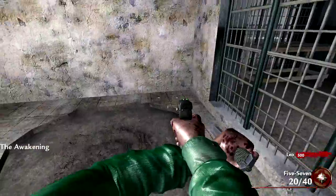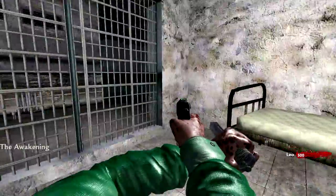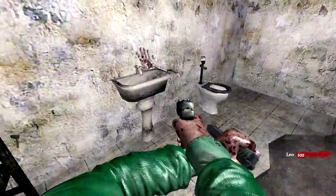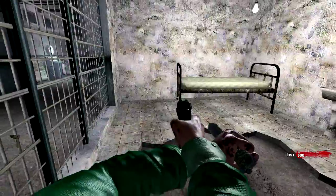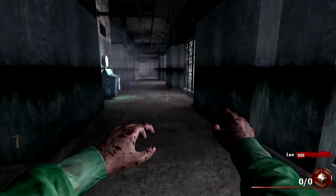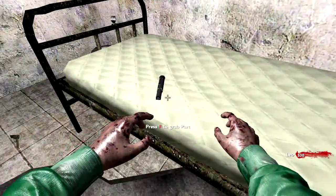Welcome back to some more custom zombies. Today I'm playing a map called Dixmore Asylum — a brand new map that just came out with an easter egg in it, so hopefully we'll be able to complete it. There's a port here and we're stuck in a cell. Samantha just said she wants to play a game. I'm red-screened, I don't have a gun, and apparently my name is Leo according to the scoreboard.